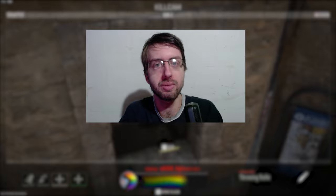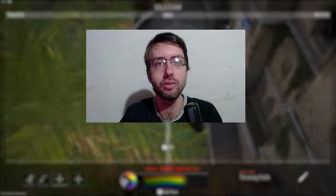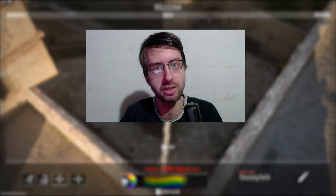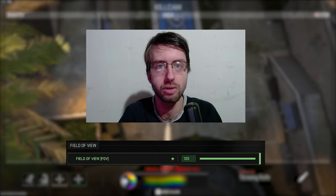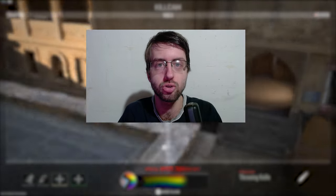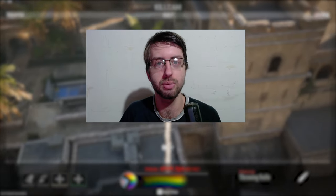Yo what's going on everyone, it's Tyler or XMKJedi here with some more throwing knife lineups for you guys today. This time we're covering Albagra Fortress. We've got two camper spots and two bomb defends in this one as per usual. You'll need to be on 120 field of view in order for these lineups to work properly, and a couple of these lineups will require the Strong Arm perk on your class as well. So with that being said, let's jump right into it.